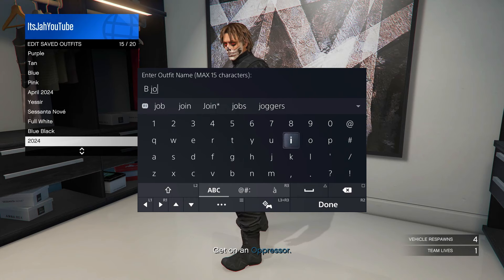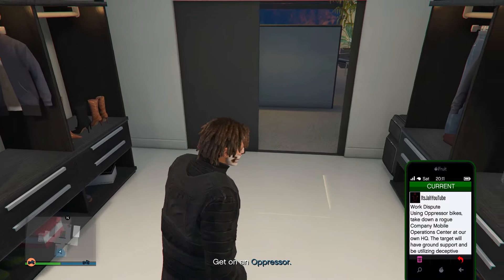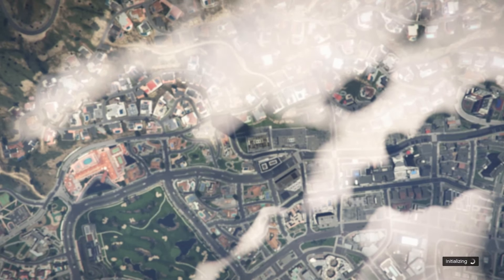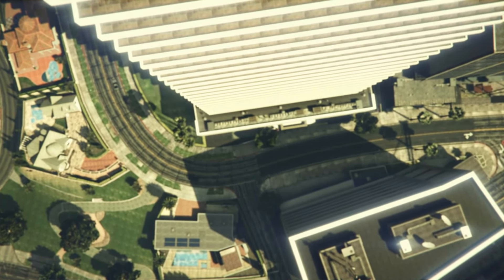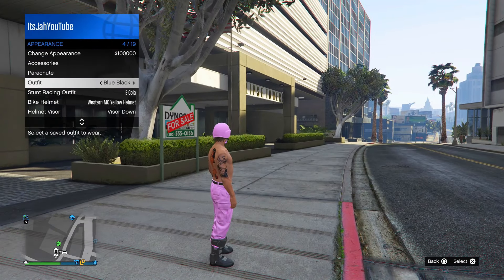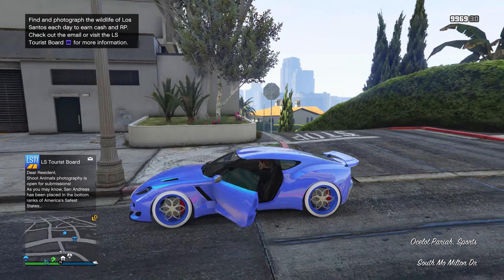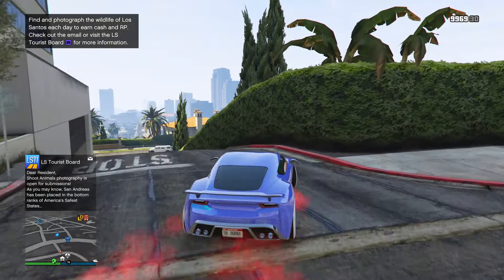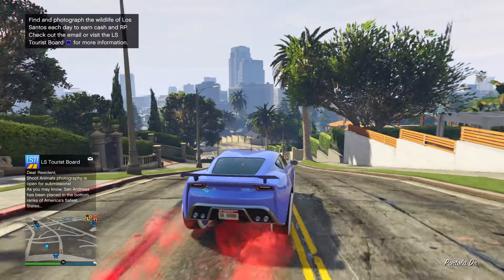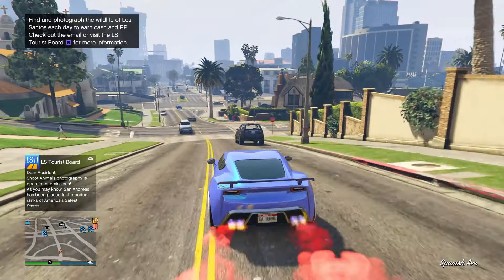If you're wondering how to get the red joggers: to get black joggers you need to be the host or the third person to join. To get red joggers you need to be the second or fourth person to join. The pattern goes black, red, black, red. If you're the host and want red joggers, have someone else start the mission for you.